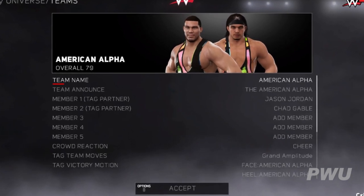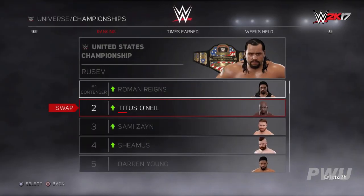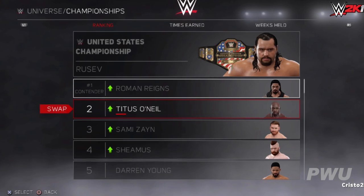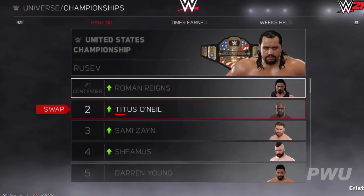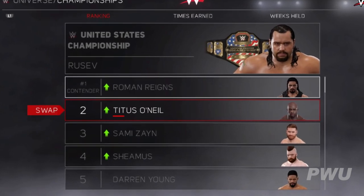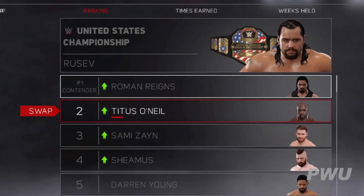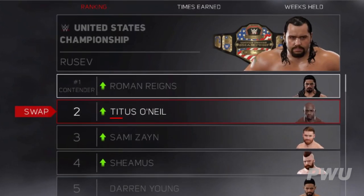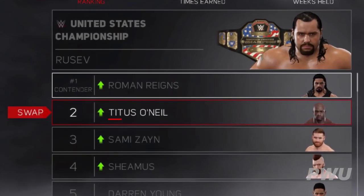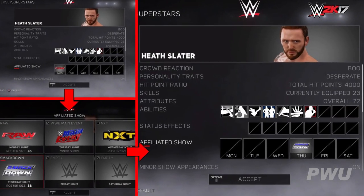Just like in the past, tag teams can be customized — you can add or take out members at any time and turn them from face to heel. The championship menu has also changed a bit. When you see the rankings, you'll now have the option to edit them — moving somebody from second to third or third to fourth — which can make things more interesting as far as how your show gets laid out.